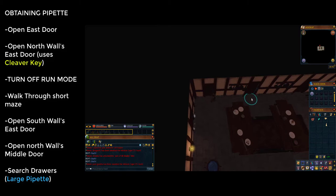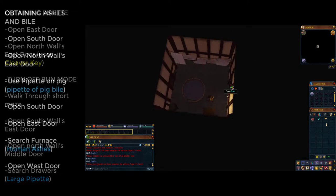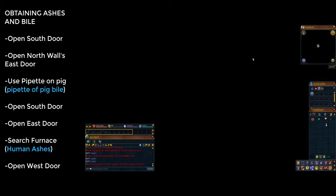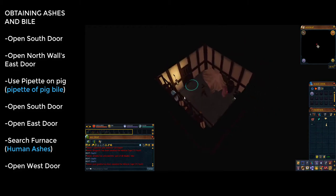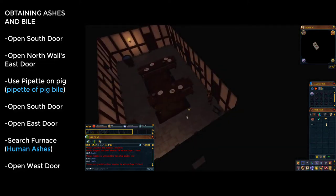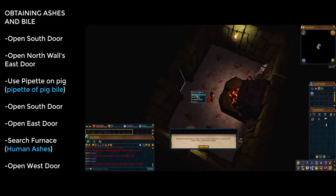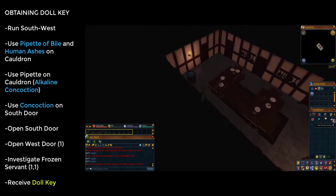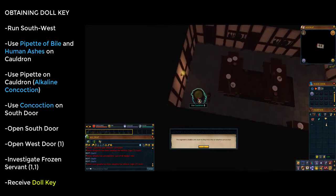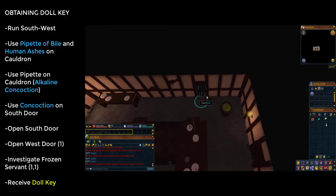In the next room go through the north wall's middle door. In here you'll find a chest of drawers — search it to get a large pipette. Open the south door you came through, then open the northern wall's easternmost door. You'll see a pig — use the large pipette on the pig and go through the dialogue to get some pig bile. Go back south, then in the previous room open the eastern door and find a furnace. Click on it to get some human ashes. Return west to the south-western corner, use the pipette on the cauldron, then the human ashes on the cauldron, then the pipette on the cauldron again — it becomes an alkaline concoction. Use this on the south door, then go through it.